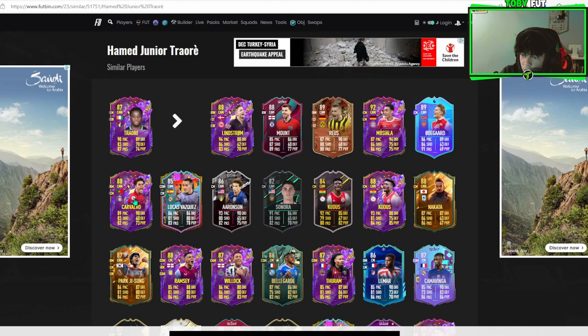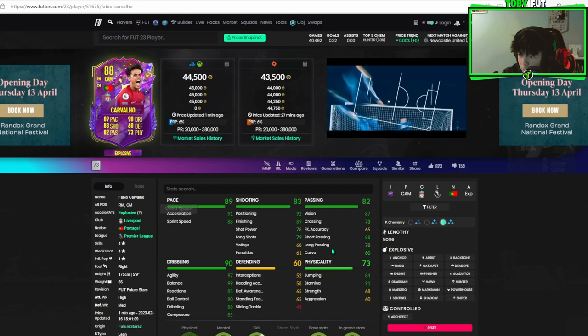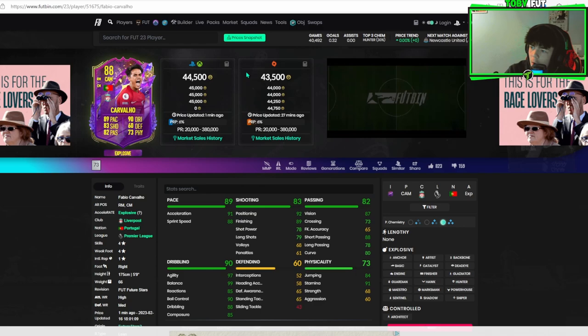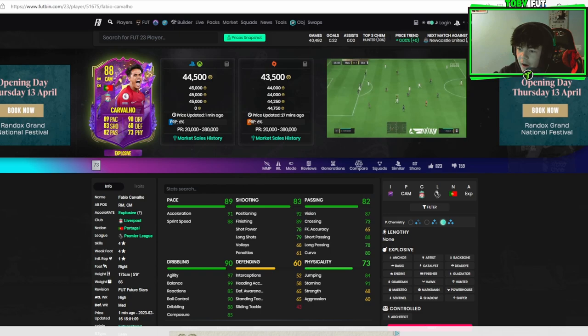A similar card I'd probably consider is Fábio Carvalho for around 44k, so probably like half the price of this Traoré. Carvalho is a decent alternative — around 5'9, kind of the same height, really agile, and a very good Prem CAM. He'll be better for links as well but at a cheaper price. So if you're thinking of doing this Traoré, I'd probably get Carvalho if you had the money, but it's up to you. If you're a Bournemouth fan or a diehard Traoré fan, then get Traoré done.